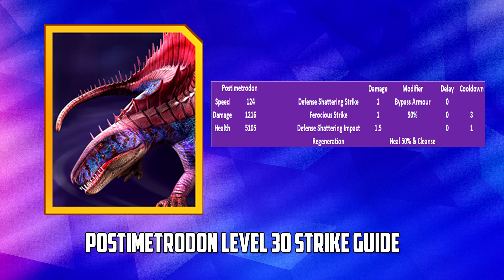Let's start by looking at Postimetrodon and its stats. One key point is that it's an immune dino, so it's not going to be stunned, slowed, or bled. We're going to have to beat it through damage and speed, and that presents a second problem: Postimetrodon is not the slowest dinosaur — it has a speed of 124, and at level 30 it has 5,105 health and 1,216 damage.